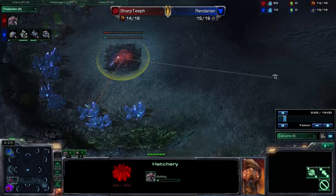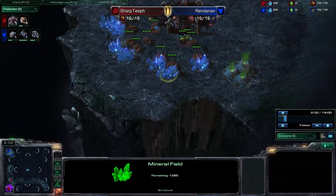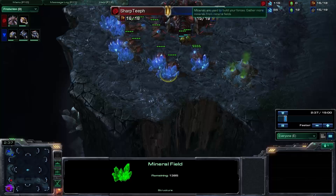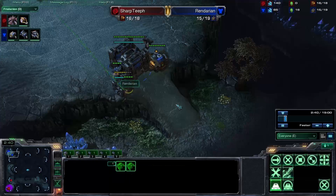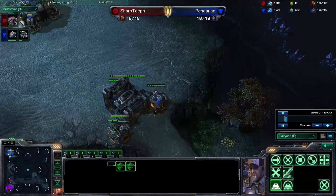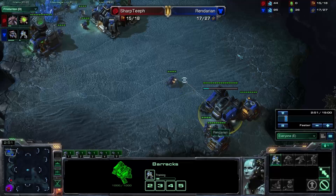Grabbing my 15 Hatch, then going for a 16 Pool just to increase my economy. My opponent is going for a standard opener — making his wall off with a couple of Supply Depots and a Barracks.